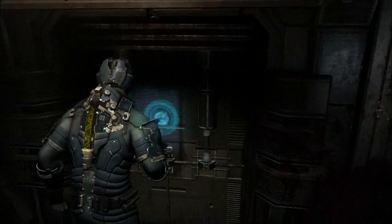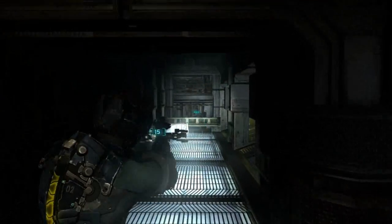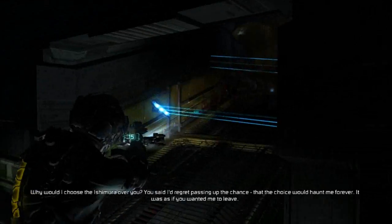And we're back with another episode of Dead Space 2 walkthrough. When we last left off, we kept flying through windows and getting our arms torn off.